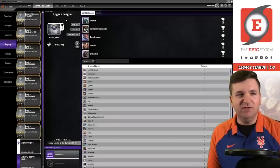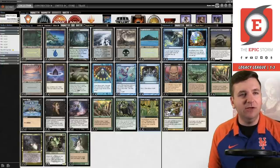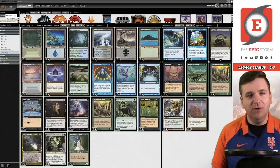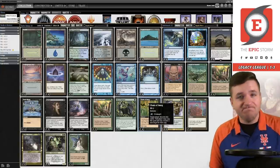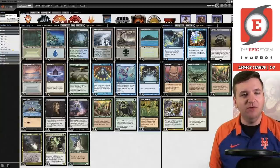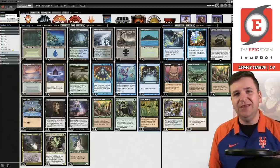I feel like I had some bad variance this league — quite a few games where we mulliganed. Jax, your deck list is obviously perfect, but my two cents: you probably want land number sixteen somewhere in the deck and I'd cut a Lim-Dûl's Vault. One Lim-Dûl's is fine, but the deck really wants the sixteenth land. You could also look at something like Mystic Sanctuary — a little out there, but you have enough islands to support it, you could get back Chain of Smog, and it provides some redundancy with your fetch lands. Everyone, thank you for watching — keep storming.